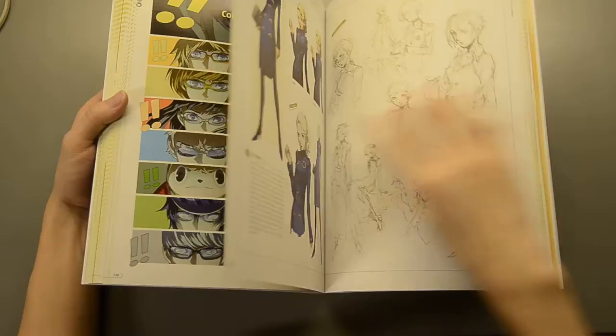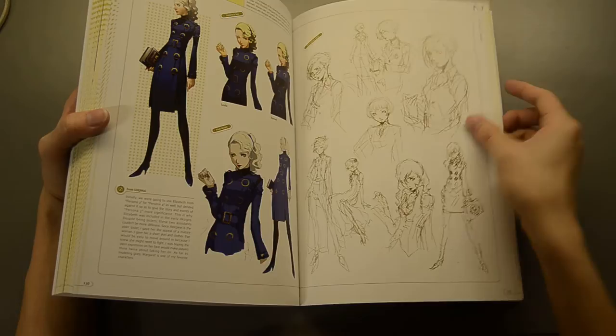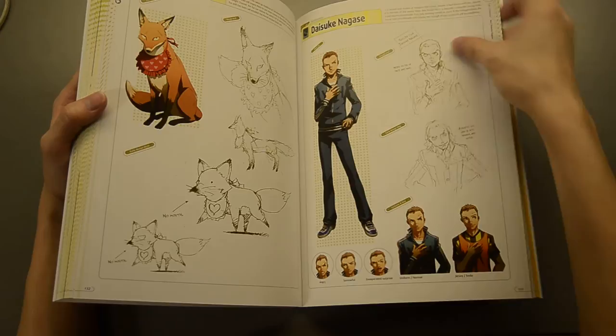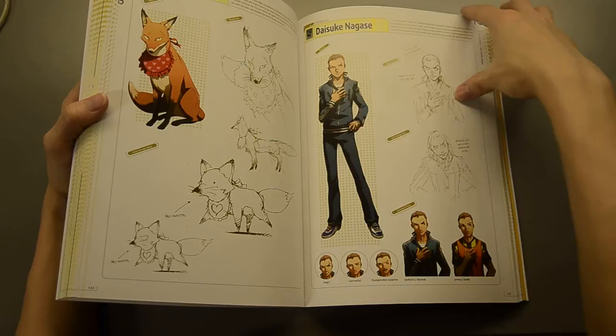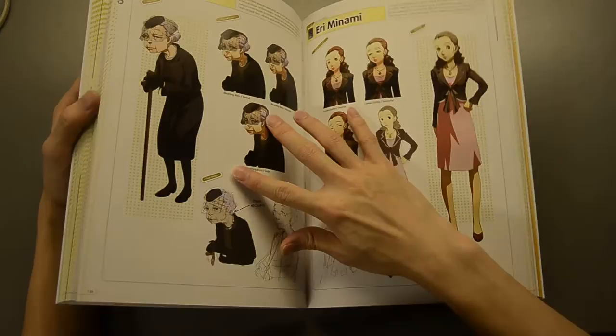Then we jump into sub-characters. We have Margaret — oh, Margaret's initial design, this is awesome, this one looks cool. This one's not Margaret, this one's the sister, Elizabeth. Fox. Daisuke Nagaze. Each character has their own Persona, their traits, and the tarot cards they represent, which is kind of cool. It just reminds you which arcana they are from, just in case you've forgotten.